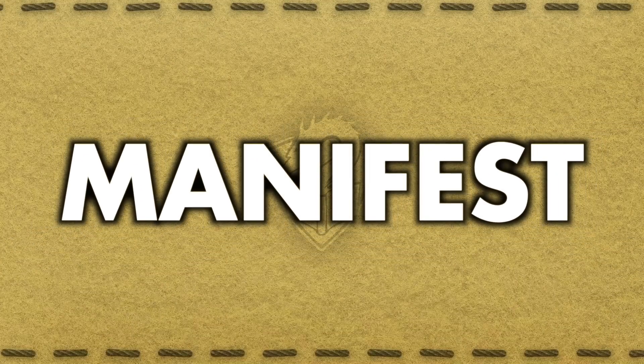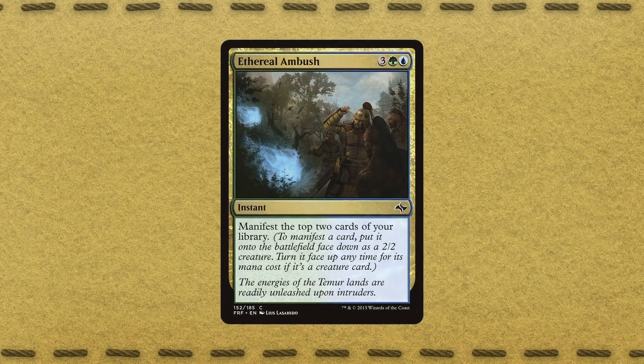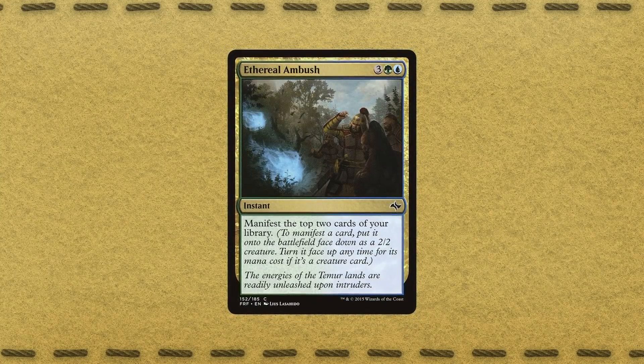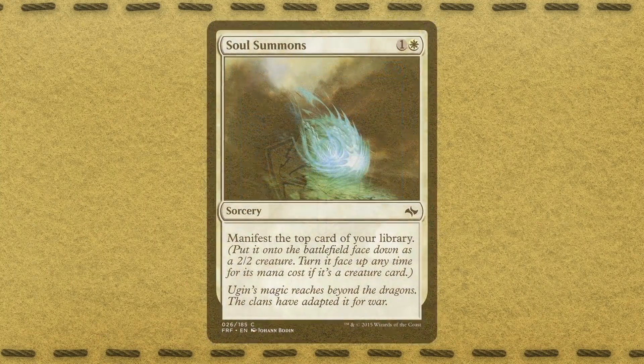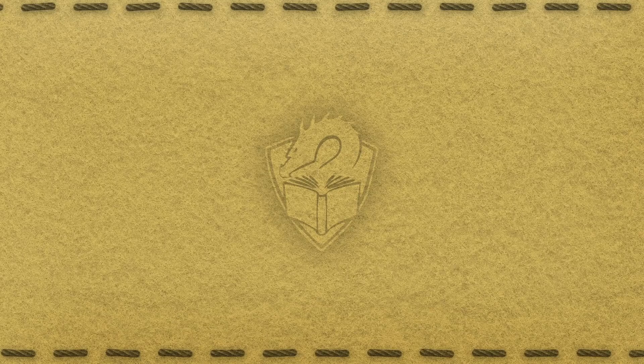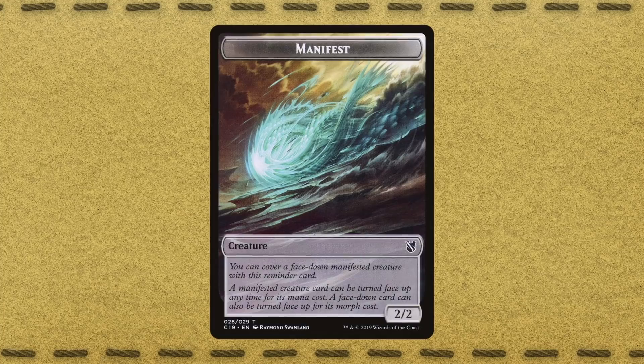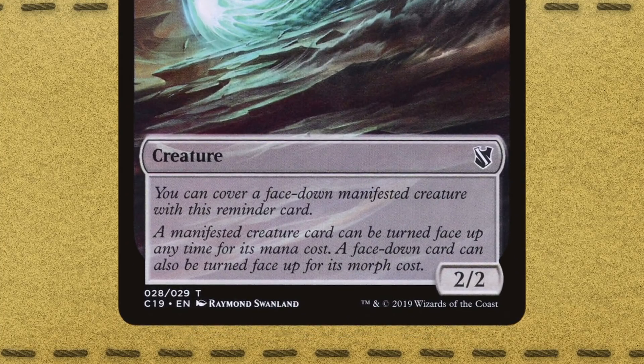Morph in Khans of Tarkir was all well and good, but the designers had something else up their sleeve for Fate Reforged. The follow-up set didn't include any cards with Morph, but instead introduced Manifest. Manifest isn't a keyword, but is instead a keyword action — that's a verb with a special game meaning. Manifesting a card means putting it on the battlefield face-down, as if it were a Morph. But since in many cases you'll be Manifesting the top card of your library without knowing what it is, it probably doesn't actually have Morph.